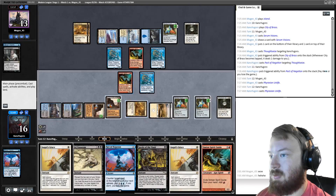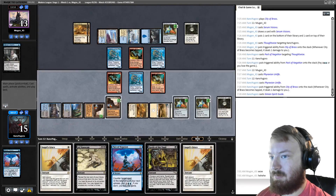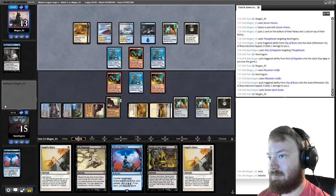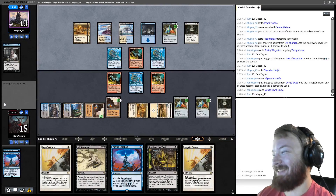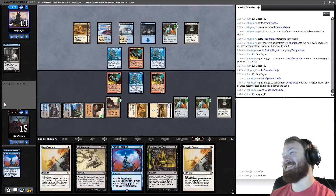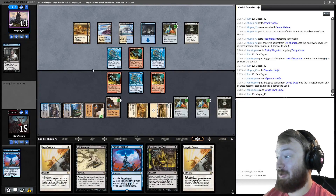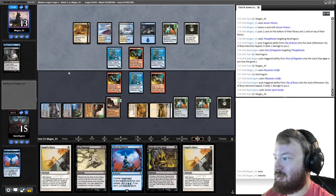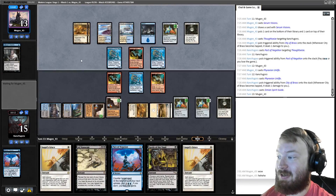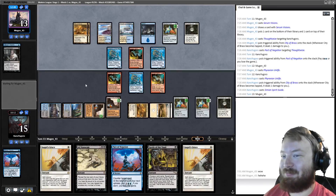No attacks for our opponent — this is so awkward. We may not actually be able to resolve Grave Titan since we had to use a Pact and our opponent hasn't. We could Ad Nauseam and try to find it, but if they have Patrician's Scorn — one of my favorite sideboard cards for Ad Nauseam by the way, a spell that destroys all enchantments for free if you've cast a white spell this turn from Future Sight — that would be bad. There's another Ad Nauseam.